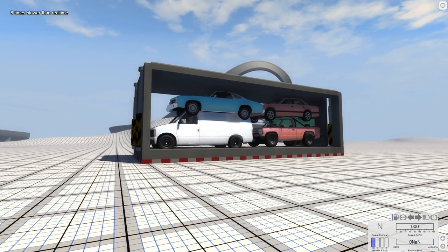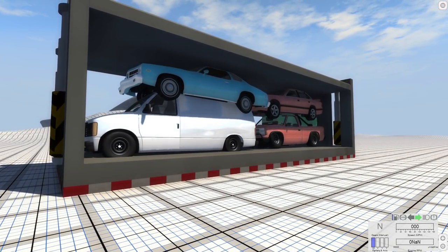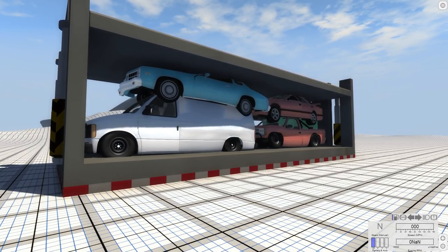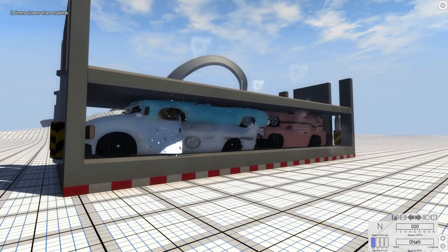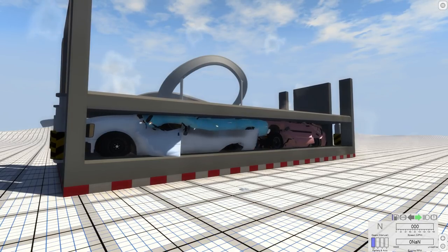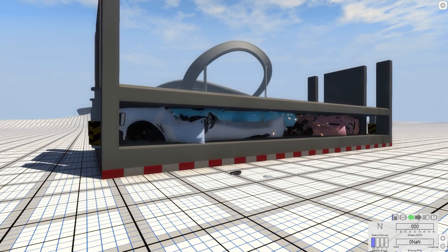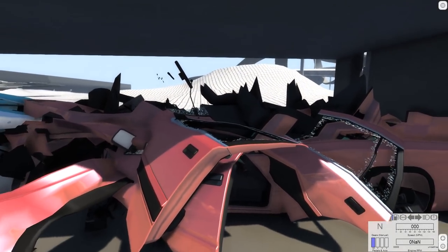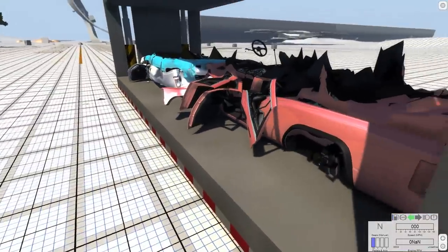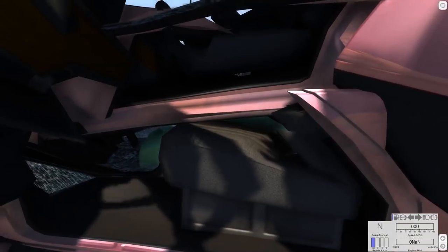I'm gonna put some slow-mo on this one — not too much, just a little — and start crushing. If it needs a little help, I can always throw on some gravity. It is crushing all five cars, no problem. It really doesn't matter how many cars there are — the real important thing is how strong the strongest car is. I have totally disappeared the Pigeon. I just did a magic trick — there's a green Pigeon somewhere in this stack of cars. The only hint of the green Pigeon left is what I believe to be part of the door. Every other piece of it is basically gone — there's a little bit of its windshield maybe.